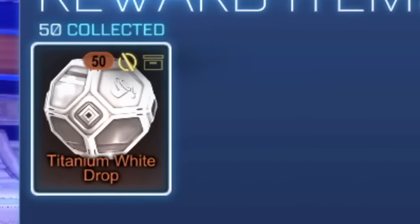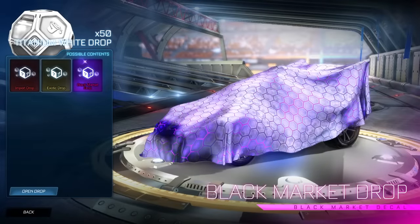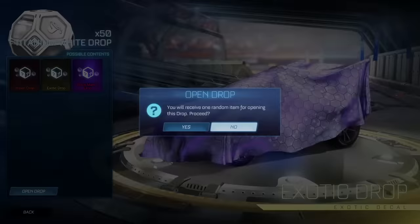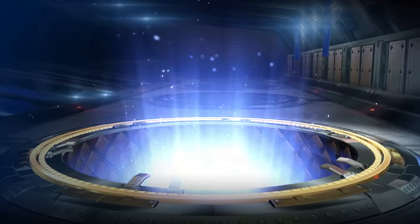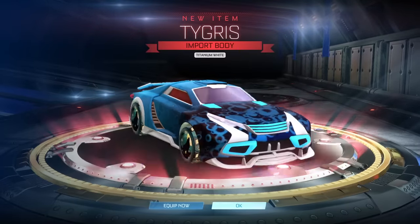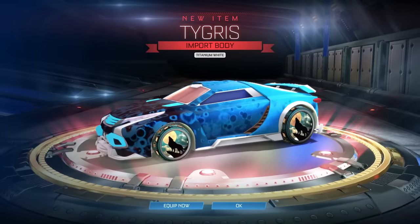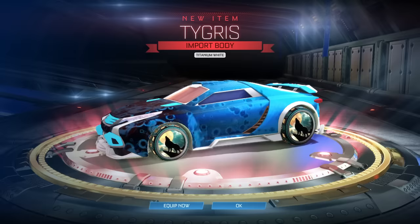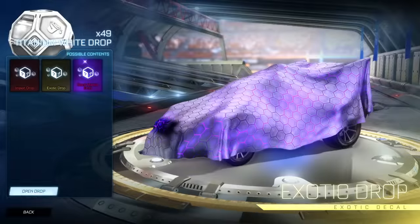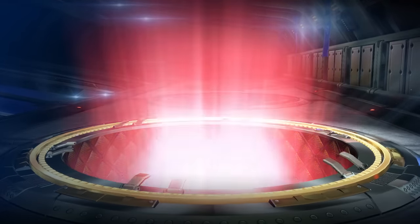Look at that — titanium white drops. Rocket League, take notes, because people want stuff like this. We're going to be able to get any items in here in titanium white. I don't know what items are going to come out of this. Maybe we'll pull a white octane — the chance of that is probably one in a million. But whatever we do, we pulled a titanium white Tigress right off the bat. It's going to take a little time to settle in that every item will be titanium white.